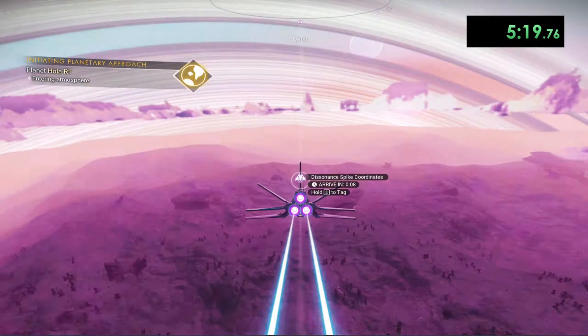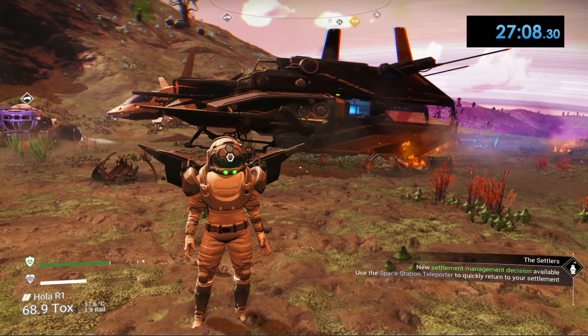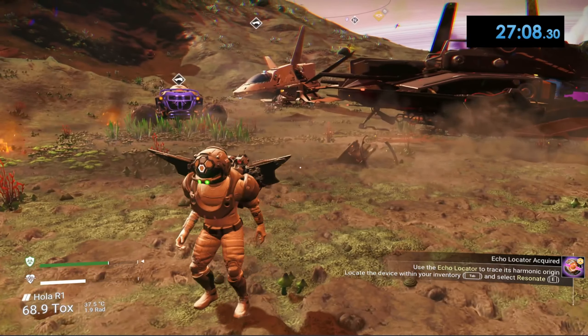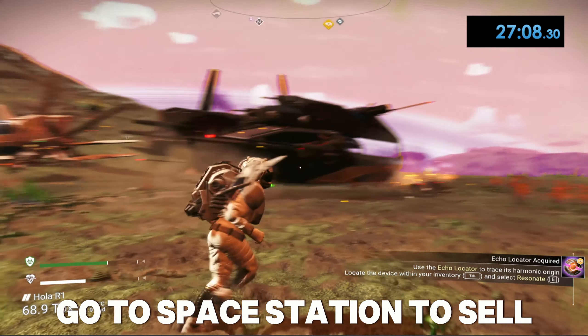Alright, I'm going to stop the timer there. The reason I'm stopping is that I already had some inverted mirrors at the start, which you may not have, so you'd probably need to spend a couple of extra minutes finding them. But don't worry — when it asks you to find inverted mirrors, hold F and it'll tell you exactly where to find them. In those 30 minutes we got a bunch of ships — let's call it 30 minutes since I had a small unfair advantage.